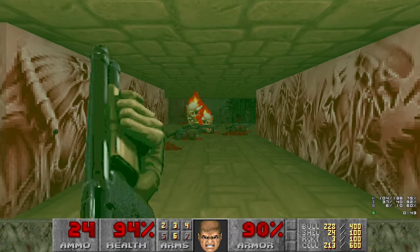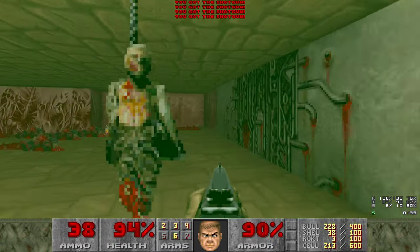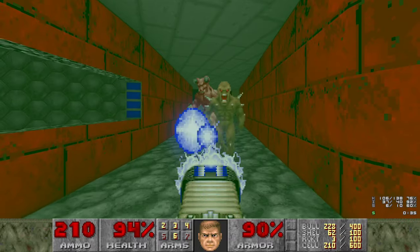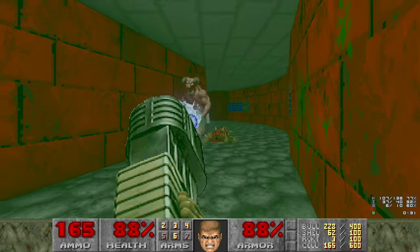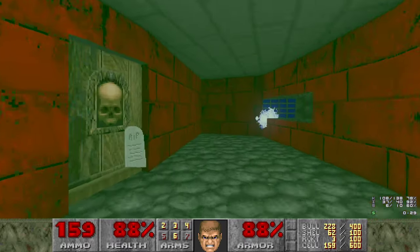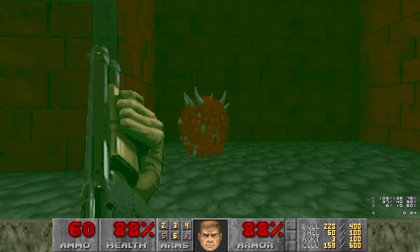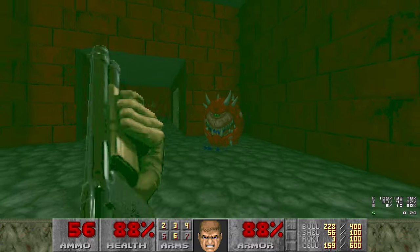Minimal damage taken from the shotgunner - very nice. Get some shotgun shells. We're not going to use them because this is the area with the Baron. And he was in a good spot this time - not in a place where he could just insta-kill us like he did last time.